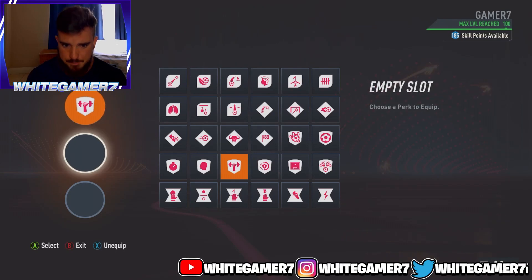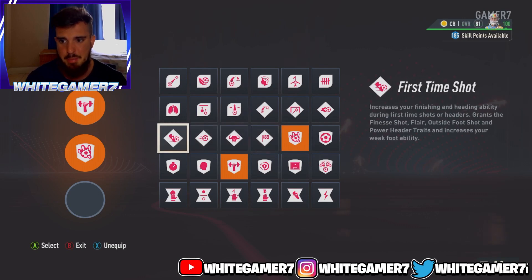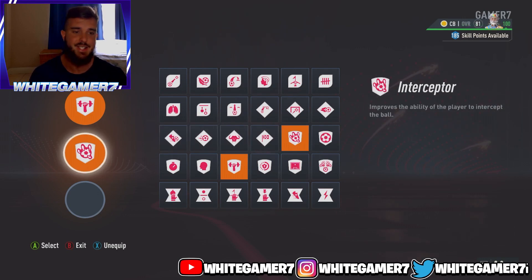For your second perk, we went with the Interceptor — this has been my personal favorite perk as a defender this year. It not only improves your ability to intercept the ball, but it actually locks you onto the interception even when you're fairly far away from the ball. It'll lock you onto the passing lane so you can intercept the ball.